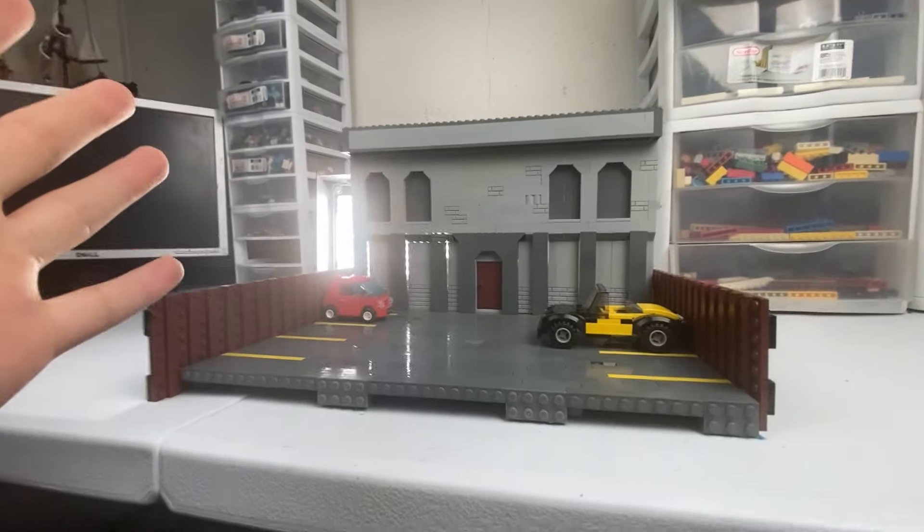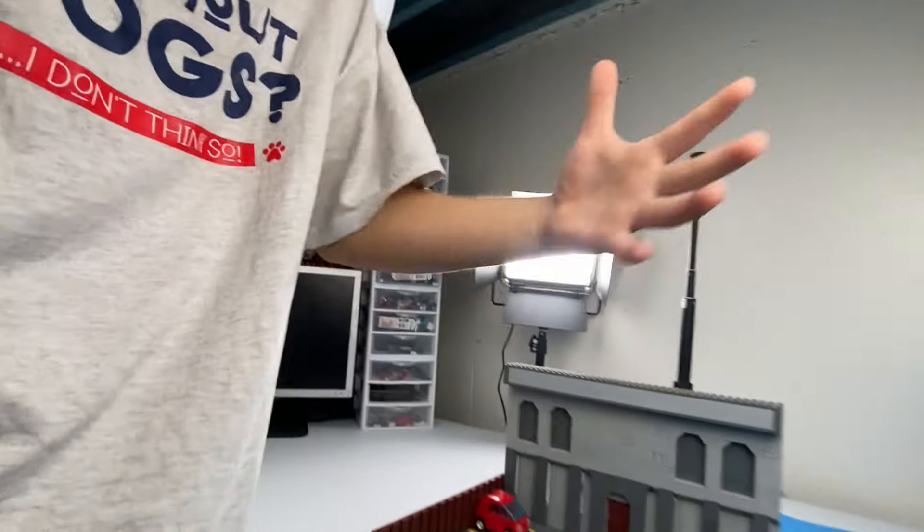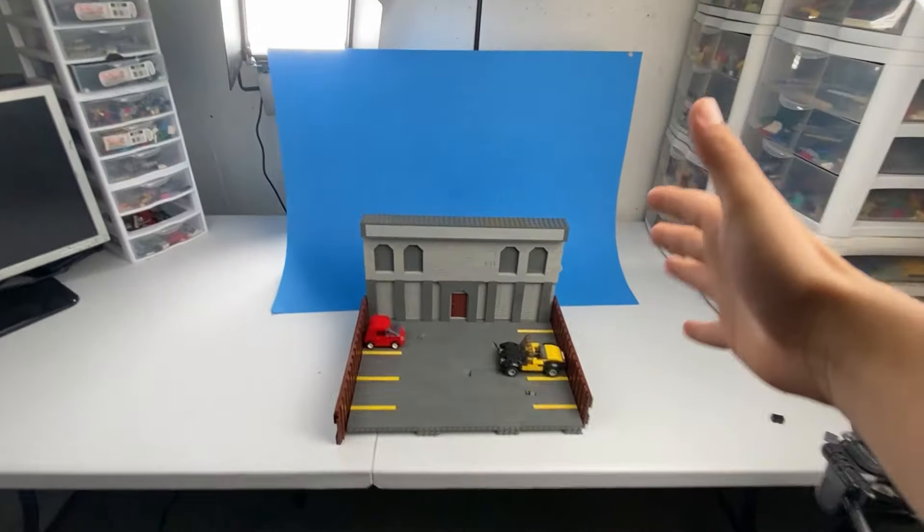What do we got to do for the camera? We got to put a background. You know sometimes I feel like I'm talking to myself. I usually use this blue background if I'm doing outside scenes, like if it's light out. So there we got our background in the shot.